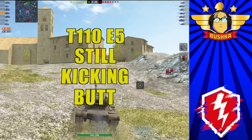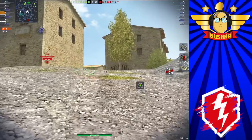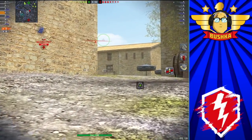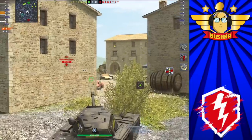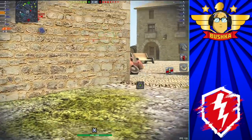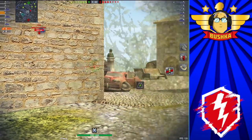This is the T110 E5, and it's part of an ongoing series I'm doing — E5 versus Chieftain Mark 6 versus Super Conqueror — talking about the three tanks which are really the hull-down heroes of tier 10 and comparing them.